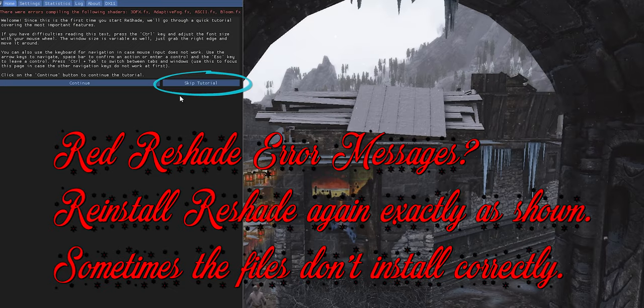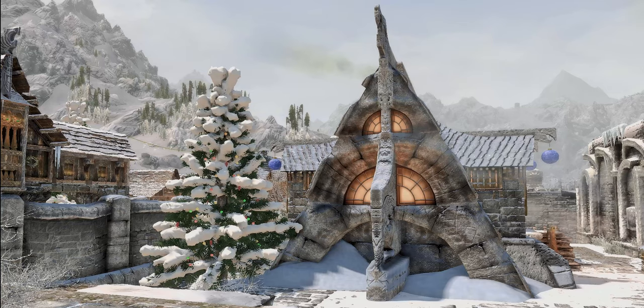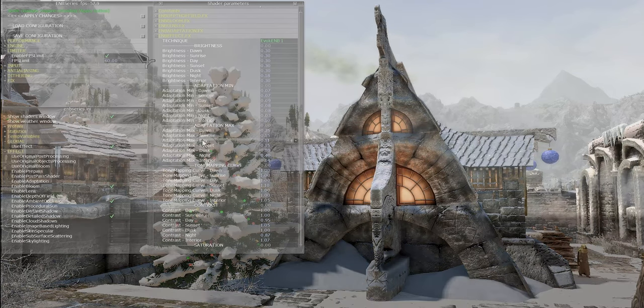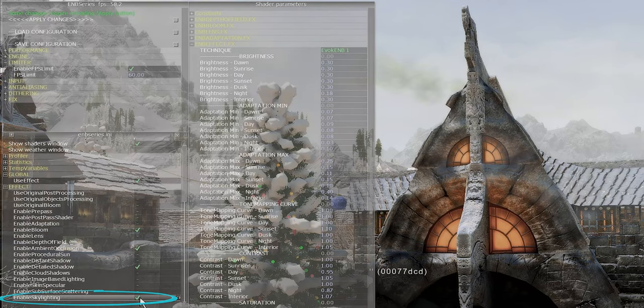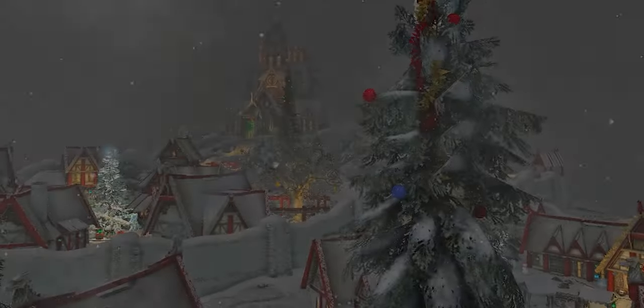Skip the tutorial. I like to activate Clarity and Luma Sharpen. Push the Home key again to close the Reshade menu. Push Shift plus Enter to open the ENB menu. I also push the tilde key to open the console so I'm not flailing away at guards walking by. In shader parameters, expand ENB effect, then the Technique menu. Choose a preset — I've been using Evoke ENB 1 as well as having skylighting enabled. If you make any changes, save configuration or everything will reset once you Shift+Enter out of the menu.